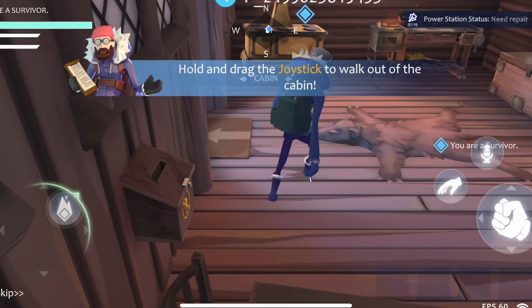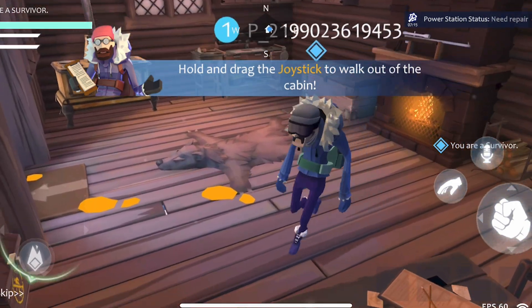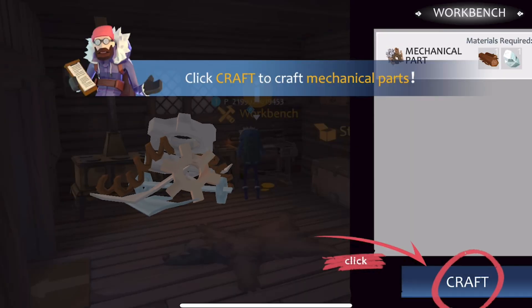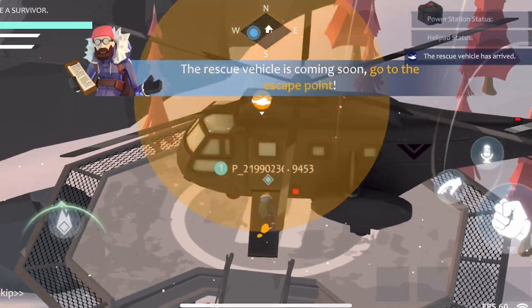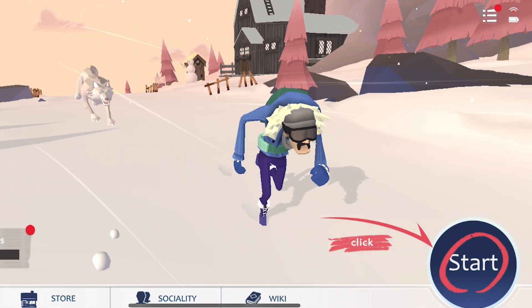When I first downloaded the game and opened it up, I was prompted to play the survivor tutorial. The tutorial taught me how to gather resources, craft items, and repair buildings before finally escaping on the helicopter. The game then went to the main menu.